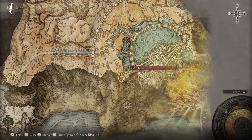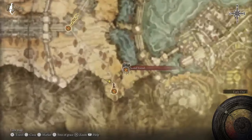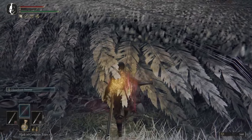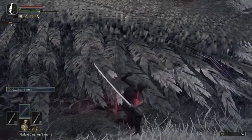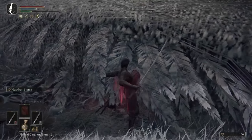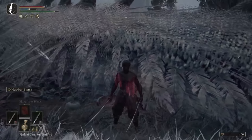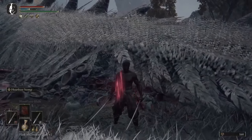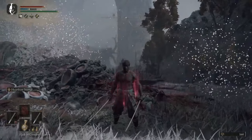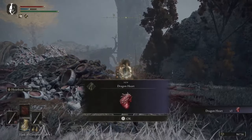Then head over and grab the Smithing Stone Miner's Bell Bearing 2 in the Sealed Tunnel, which will let us upgrade our weapons even further. Then we're going to go back to Fort Faroth and kill the sleeping dragon out front. The Gold Pickled Fowl Foot is something you want to use when you get him down to about 20% health, then finish him off — it gives you a big boost in the runes he gives you. He doesn't attack back; just stand behind his tail and hit it until he dies. Instead of 64,000 runes you'll end up with about 96,000 thanks to that Fowl Foot.